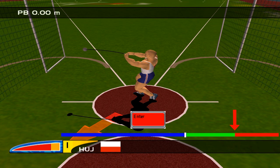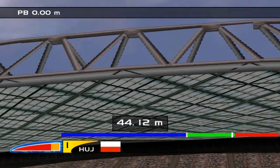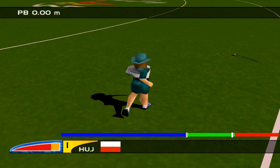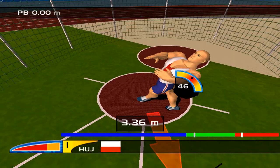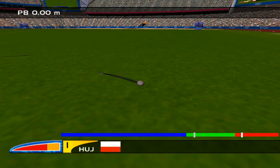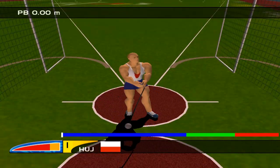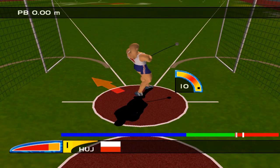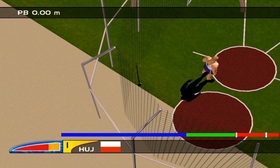Perfect throw — add big power to that and you have a new world record. It's up to you whether you watch the angle bar or the throw bar to time your Enter release. Beginnings are hard — if things go wrong you can throw the hammer out of the arena, which is a foul. Or you can throw it into the fence, which is also a foul. Keep practicing.